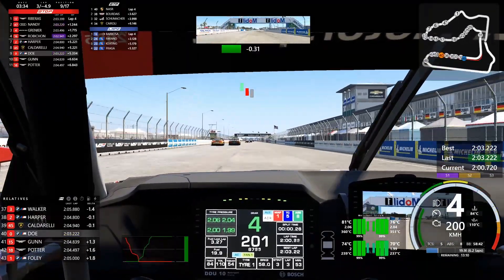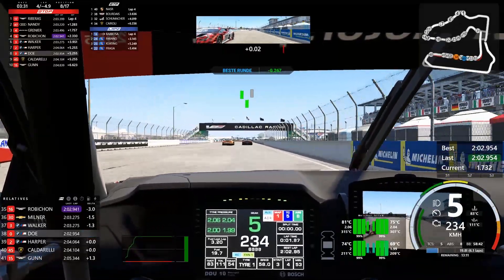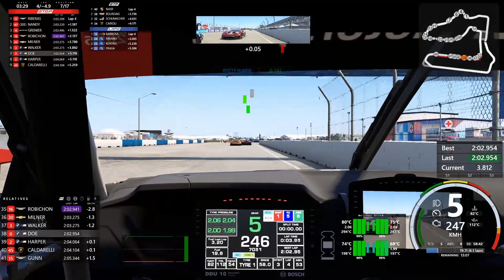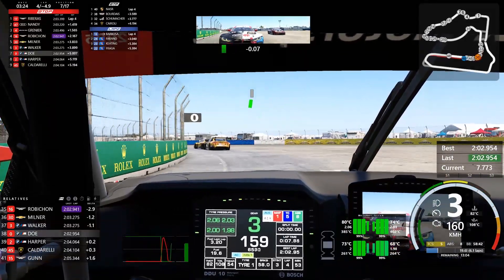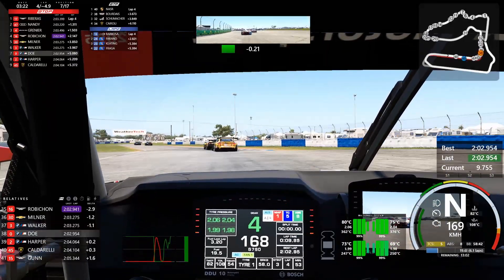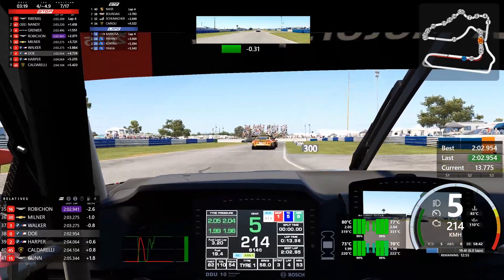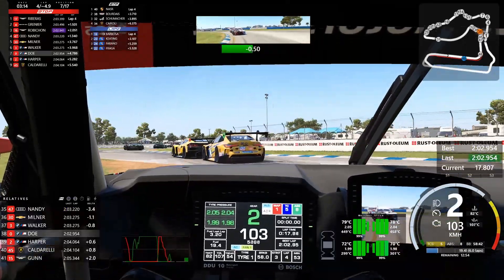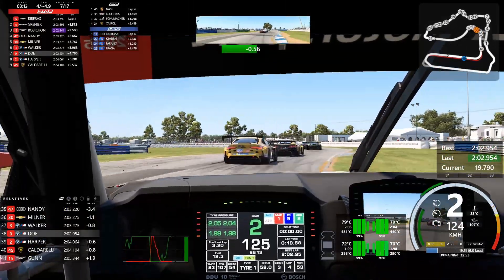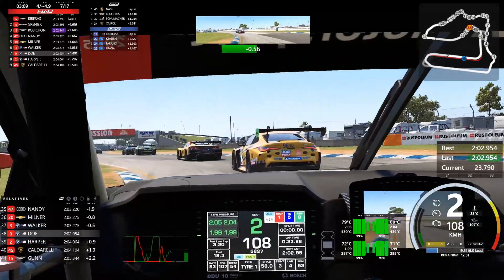Car left side. It's still there. Car right, hold your line. Car right. Clear left. Car right. Okay Steve, you're halfway home. Got plenty of fuel. Car left side. Still there. Car in front of us is now Walker.